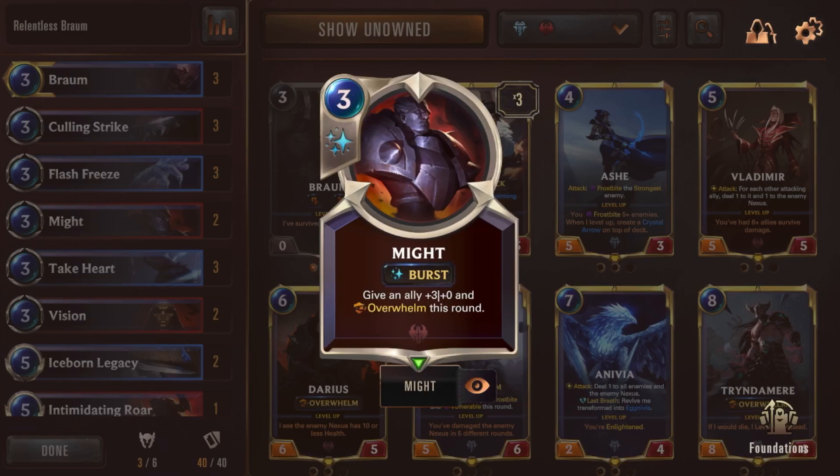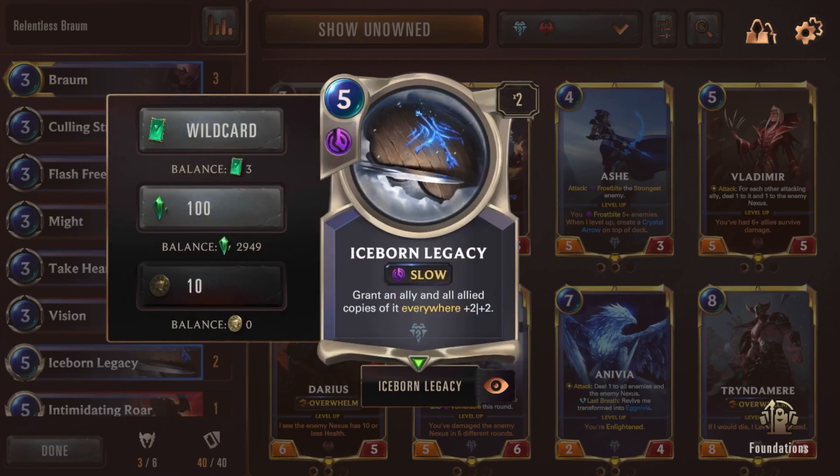Making a comeback in this deck — if you saw the early version, we have Might. This is good for clutch situations or to throw opponents off. If my Braum only has two damage and they think they can guard against it with a three or four defense unit, I can use this card to give it that extra boost. I also have the Iceborne Legacy. In a perfect scenario — which happens pretty often — where I get Braum leveled up and generate a bunch of Poros, I can use Iceborne Legacy on the Poros and they become just as much of a threat as Braum himself.